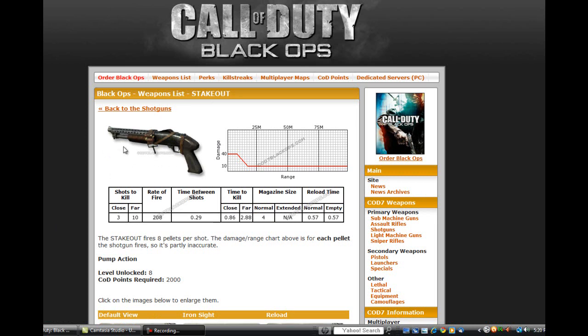As you see right here, the stakeout has 40 damage from a certain range, and around 25 meters the damage decreases all the way to 10. And as far as it goes, it only stays at 10. So pretty much the only way you are going to get those quick kills are going to be those close range engagements, which therefore means that I do recommend marathon, or lightweight, or both.